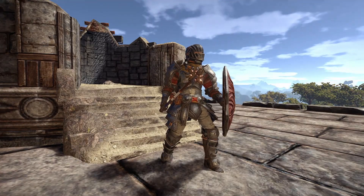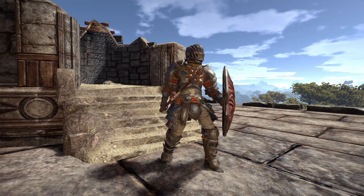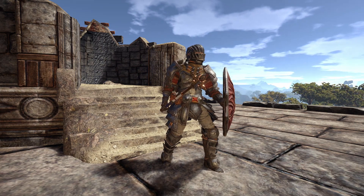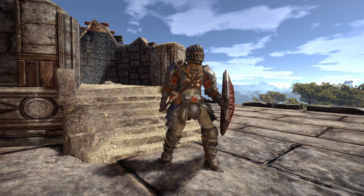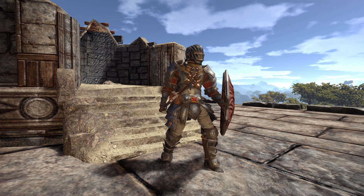For the first outfit I wanted to create a medieval knight looking aesthetic and I simply think the result is pretty convincing. I went for the black plate helm which is simply my favorite helm in the game, then I go for the plate boots and chest plate as they are not too fantasy looking and complement the helm pretty well.